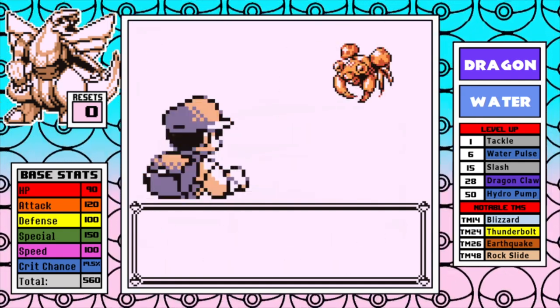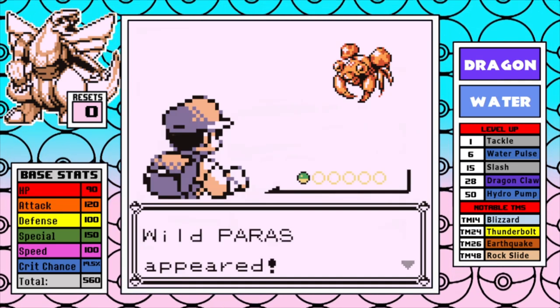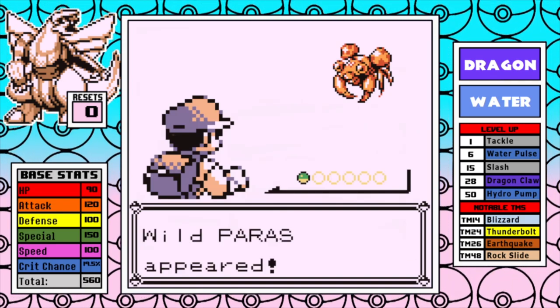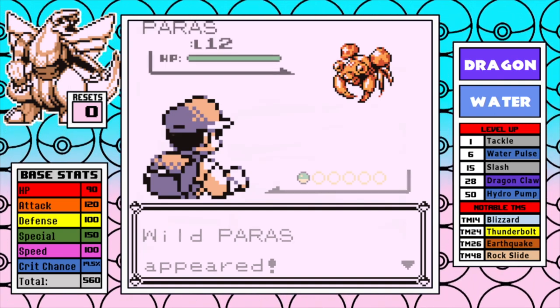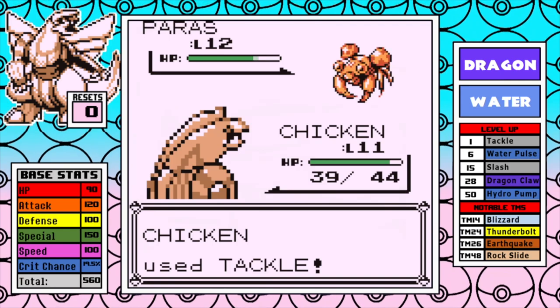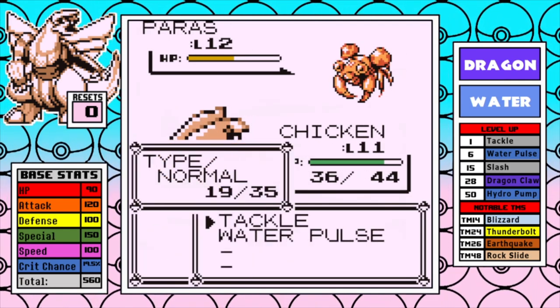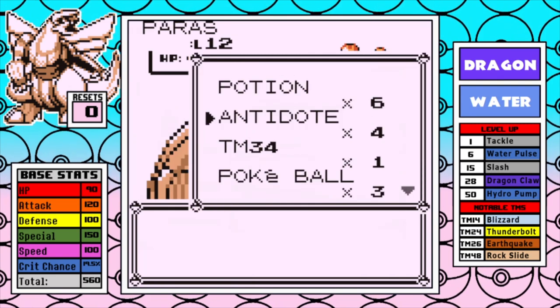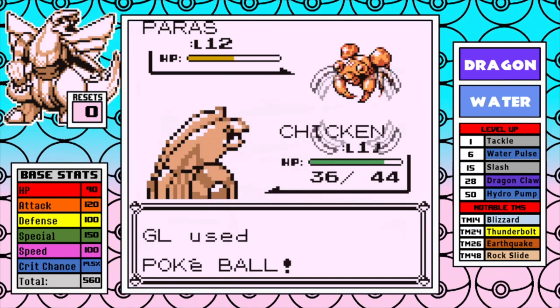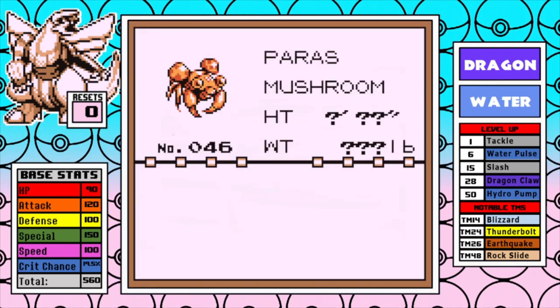Something I had been thinking about for my playthrough is allowing save states in a couple of specific scenarios. Paris is a rare spawn that I need to catch in Red and Blue. Knocking one out or failing to catch it just feels really bad and wastes a lot of my personal time, so from now on I'm going to be allowing a save state here to ensure that I catch it. I'm very transparent.